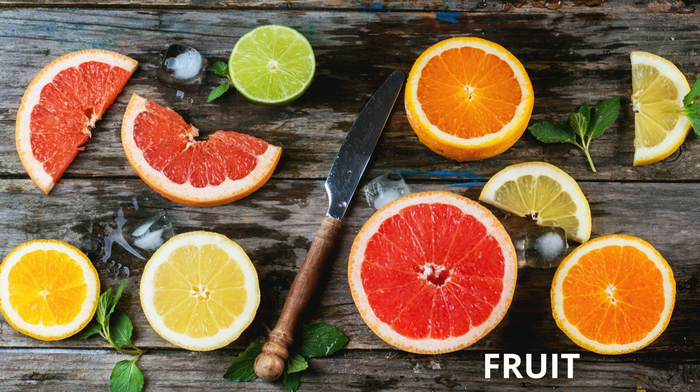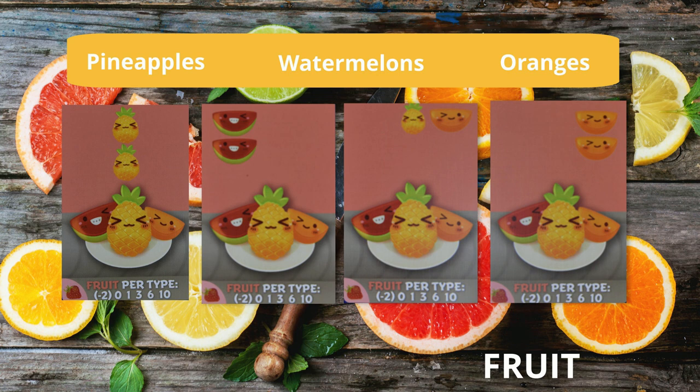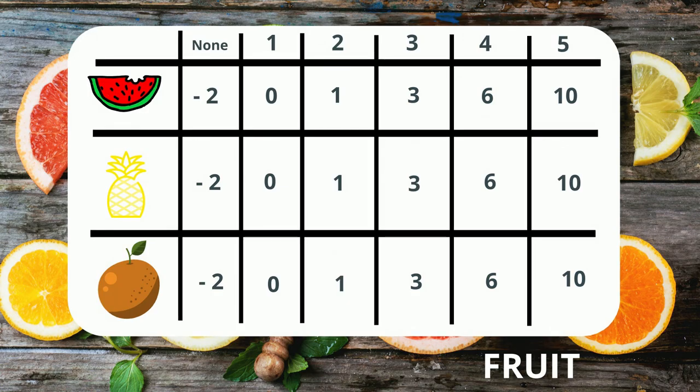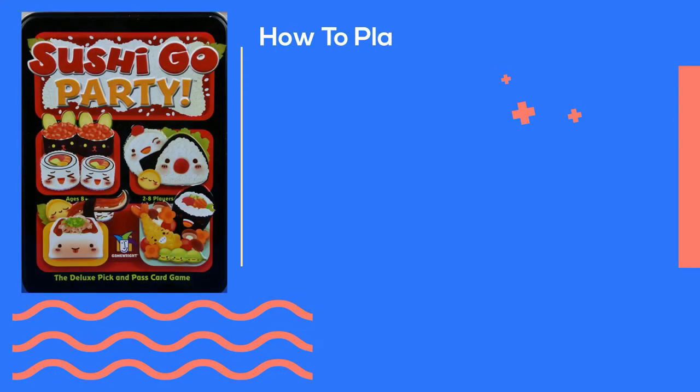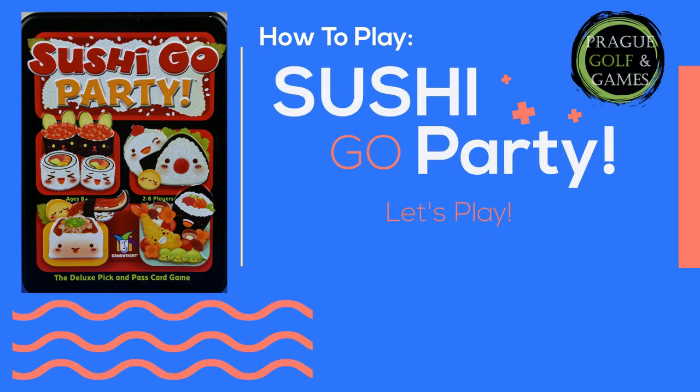Fruit: there are three different kinds of fruit. For each type of the three, you can score points. Here is a look at how fruits are scored. Well, that was definitely a lot to digest, but now you know the basics. So, let's play.